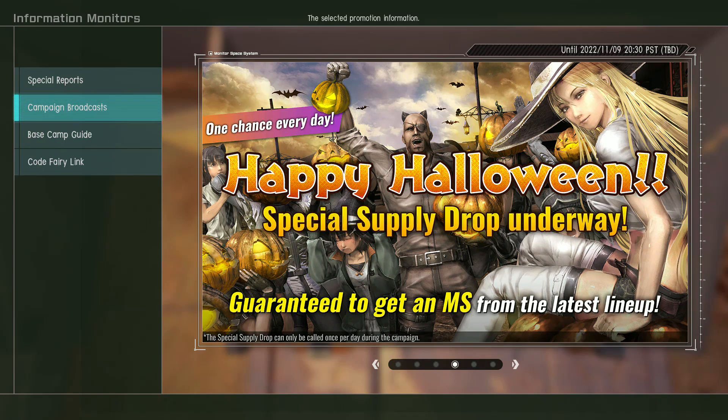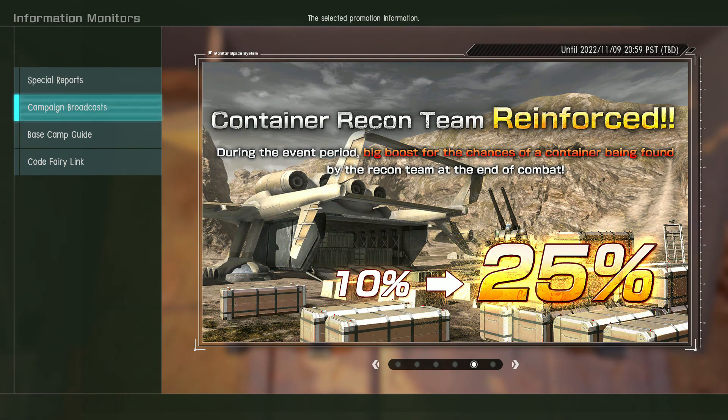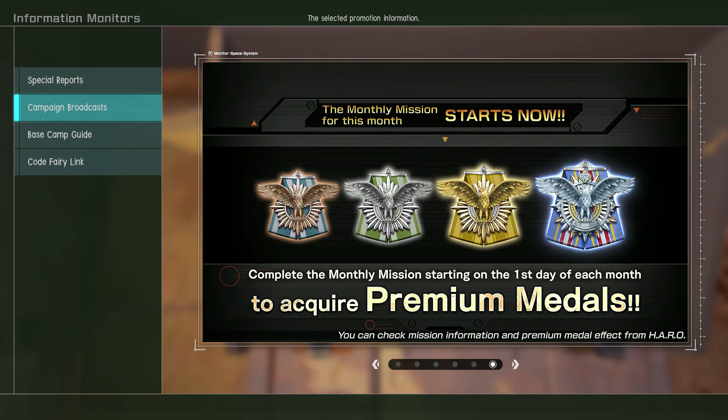They also have that special supply drop, which has MS in the latest lineup — by which I think they mean stuff added in the last few months. That includes a lot of new levels of very old mobile suits, most of which I'd already rolled, but occasionally I'm getting like a level four here and there. They added this week the level four of the Hill Dolph and the Assault Gun Tank, so good luck to everybody who would like those. Supposedly there's a higher chance of container drops as well.